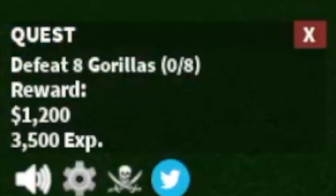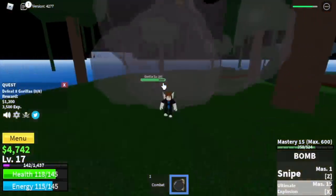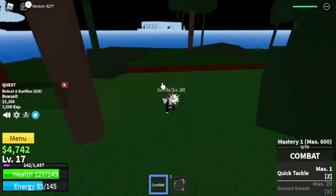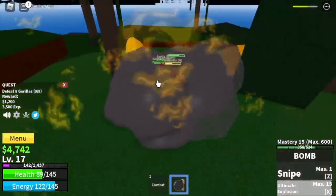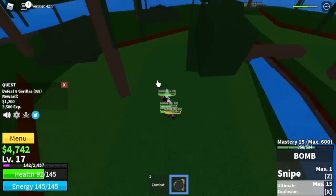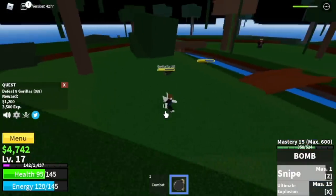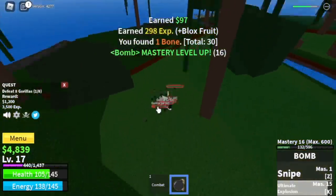Next up, the Gorillas. By this time, you've already unlocked the 2nd skill, the Ultimate Explosion — I'm going to show it to you. Not the best skill, but we can work this out. So you need to lure 4 and use your skills to defeat them. You need to defeat 8 to finish a quest. With just one quest, you will be able to level up and reach level 20.